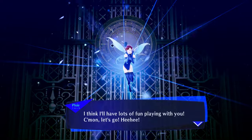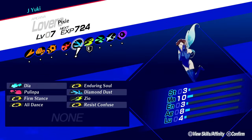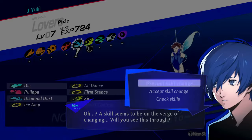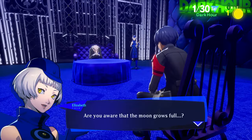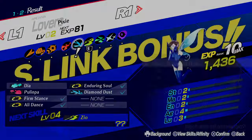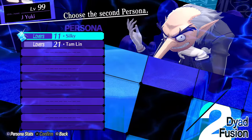Even worse than the RNG it took when trying to beat Elizabeth in four turns. I spent an ungodly amount of time fusing Pixie after Pixie, reloading save after save to no avail. You better have a second monitor with YouTube or Netflix while you're doing this because this might take a very, very long time to get. Unless of course RNGesus is smiling down upon you.